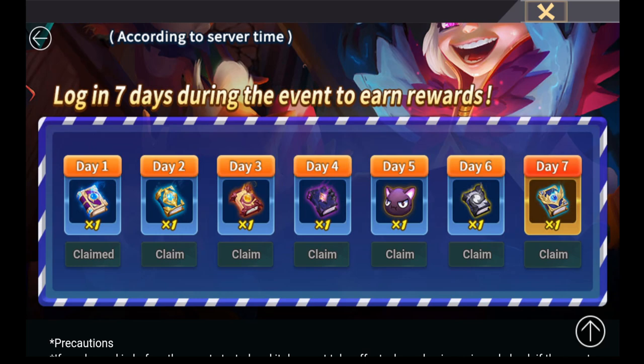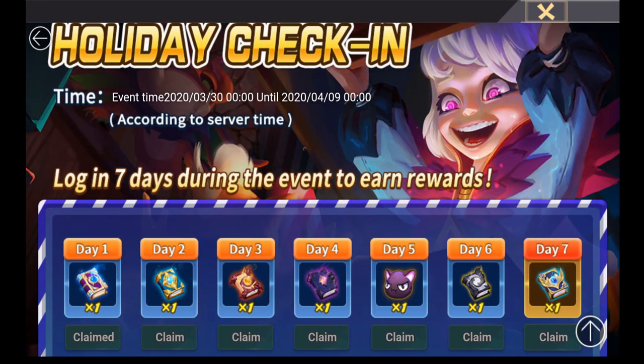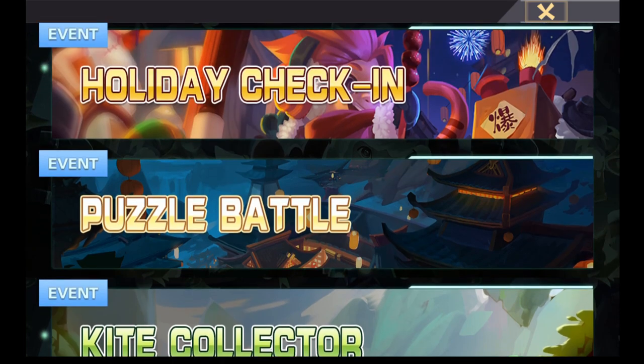The rewards are pretty nice just for logging in: day one is a mystery summon scroll, day two a lawful summon scroll, day three a chaotic summon scroll, day four an evil summon scroll, day five a skill cap, day six an L&D scroll, and day seven a legendary scroll. That's about 10 to 11 days total, so you've got a few days of leeway if you miss a login.